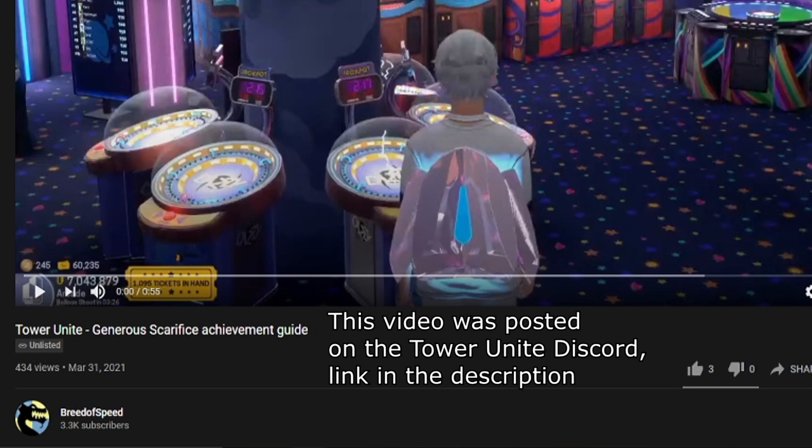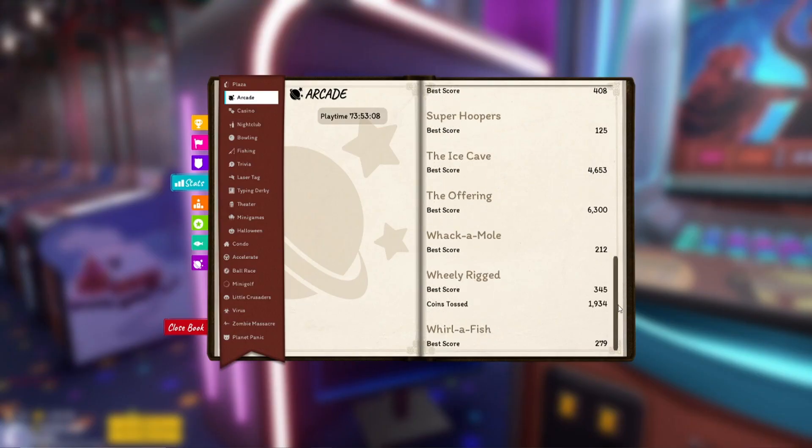Special shout out to Breed of Speed for making his guide, which is exactly what I'm following right now. As you can see, I have the maximum number of points you can get in The Offering, which is 6300.